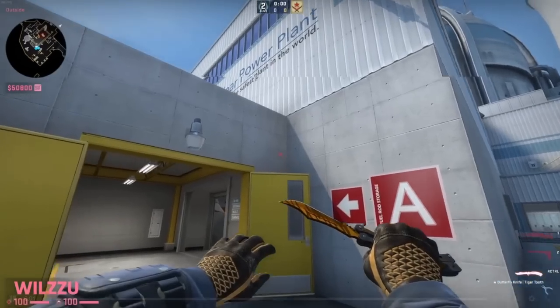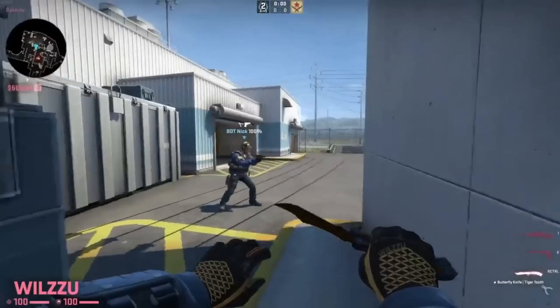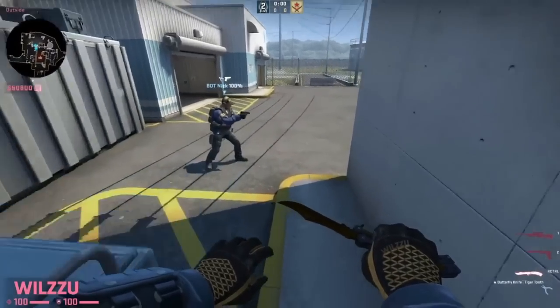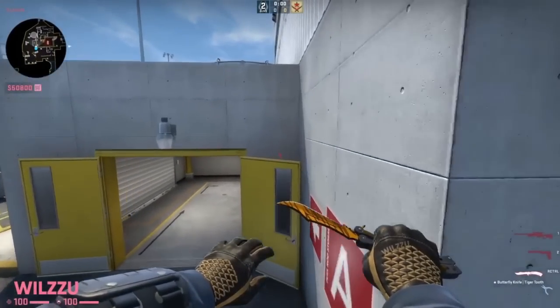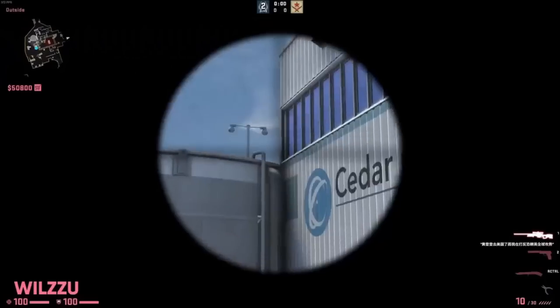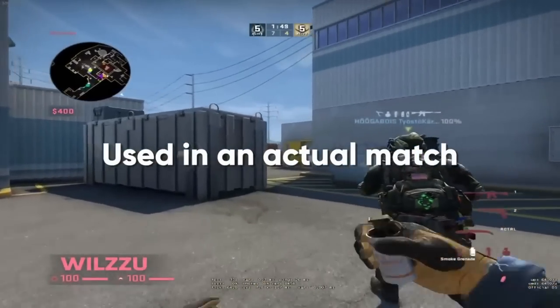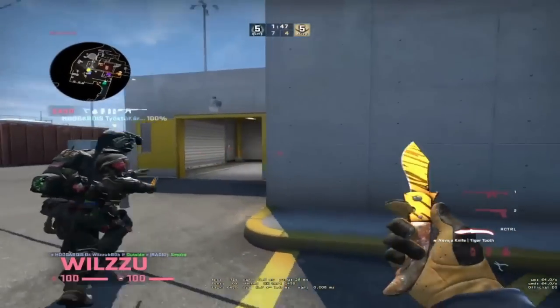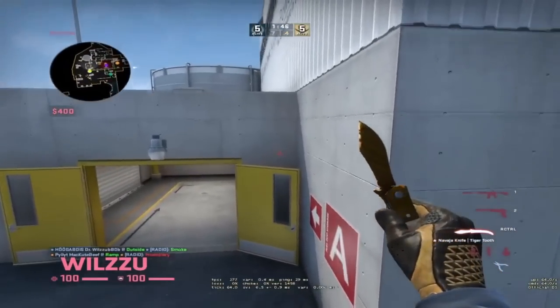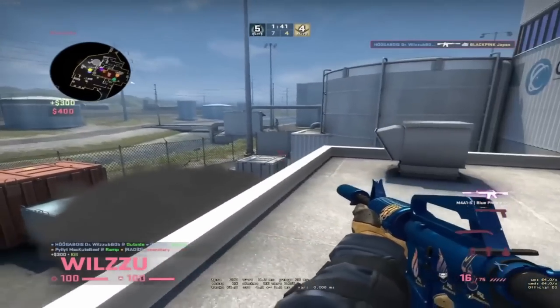Reddit username Wilzu found this run boost you can do to get on top main. There's a ramp on top of the door that leads to top main — once you get run boosted, you project up using your momentum to get on top of main. Fury Academy has a run boost from top credit card to get on main, but this one is much safer. Here's a clip of Wilzu using the run boost in a match at the start of the round, catching out the T crossing the red. This is a really strong play and I can definitely see pros using this trick.